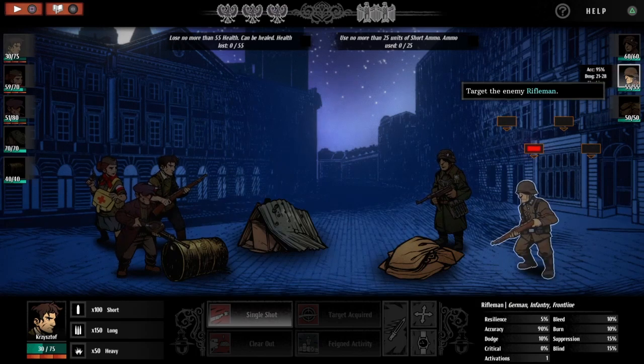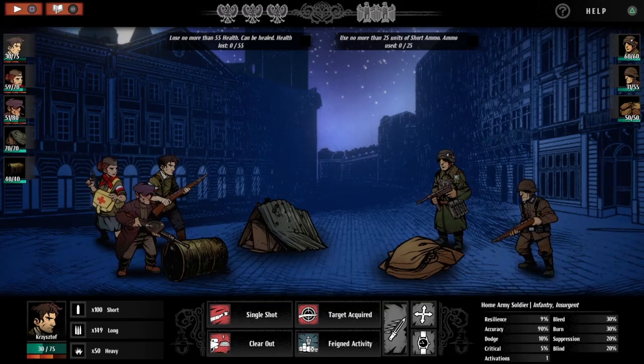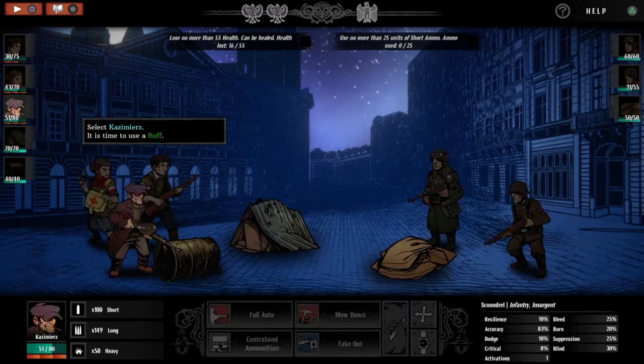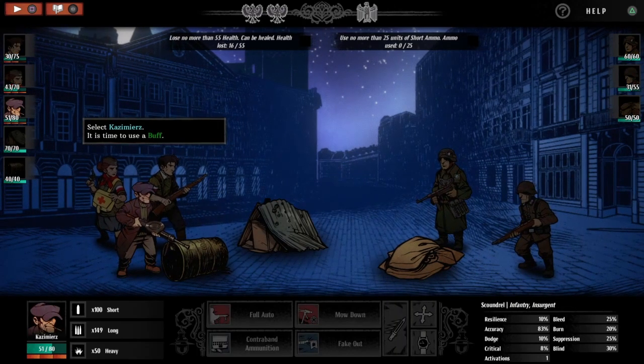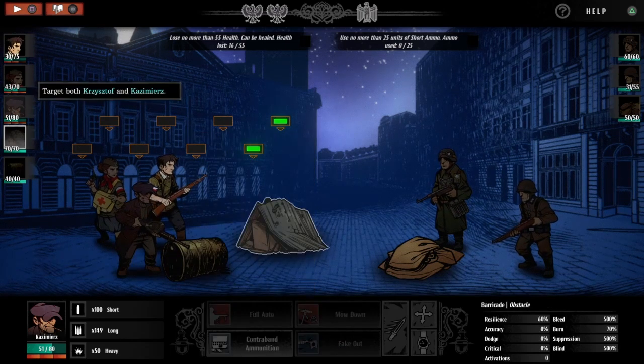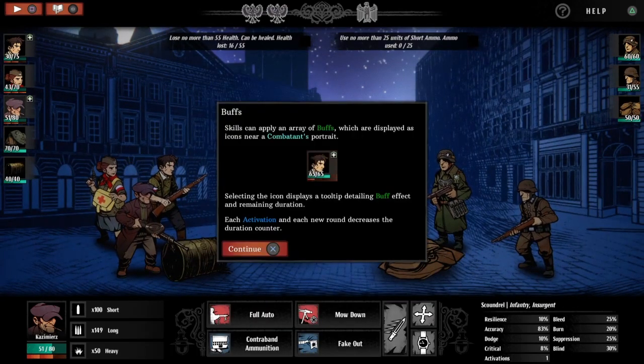Let's choose — target the rifleman with a single shot. Now select Kazmir — it is time to use a buff. Skills can apply an array of buffs, which are displayed as icons in your companion's portrait. Selecting the icon displays a tooltip detailing the buff effect and remaining duration. Each activation and each new round decrease the duration counters.